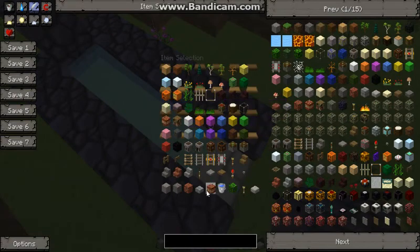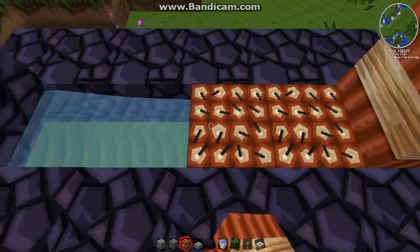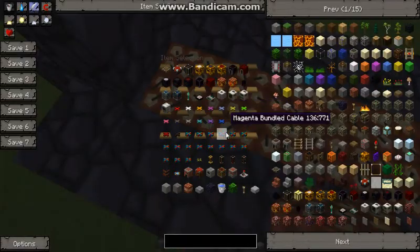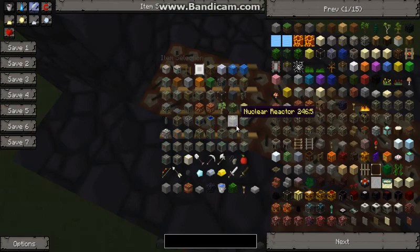This type of cannon is a TNT cannon. Finally I have TNT, but you can't just fire right now cause there's no way to fire. So just get some redstone, redstone repeaters, and a button.